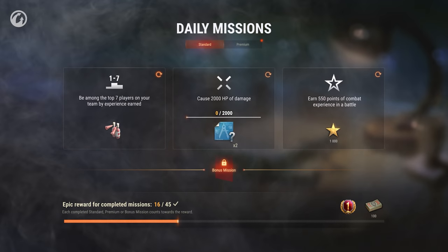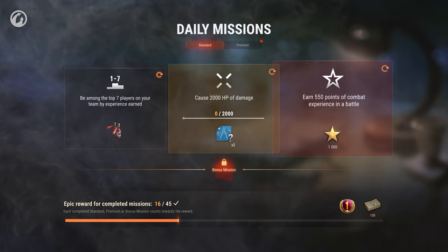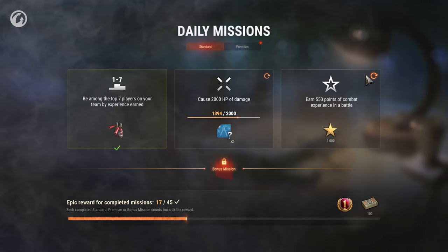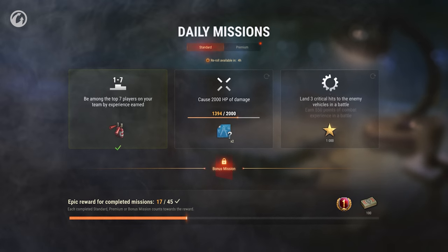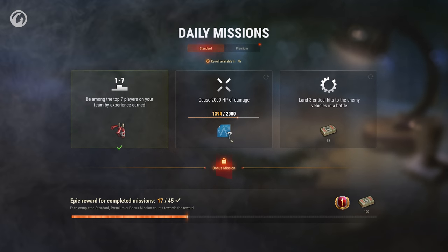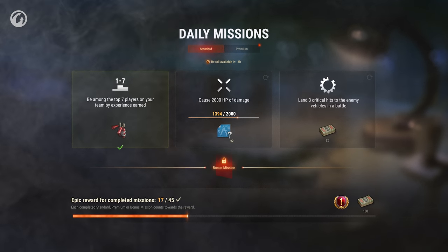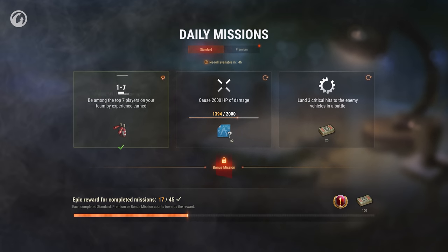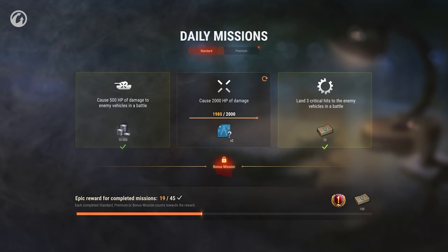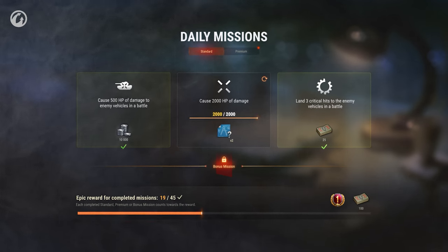The number and the value of the rewards increase with the level of difficulty. The missions can be completed at the same time. If you don't like one of them, you can change it to another one from the same category once every four hours. But note, the rewards will change along with the mission. If you couldn't complete some of the missions that day, your progress will be carried over to the next, so you can complete particularly difficult missions over the course of several days.